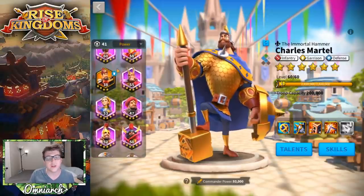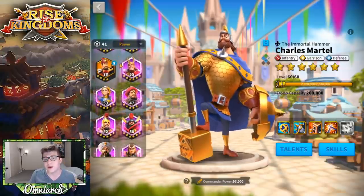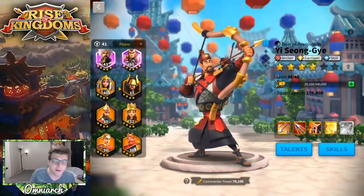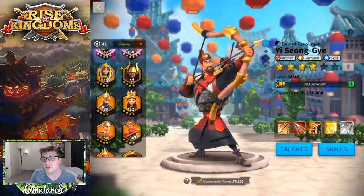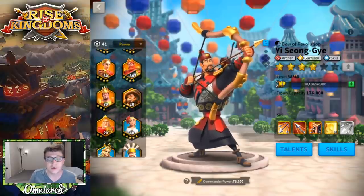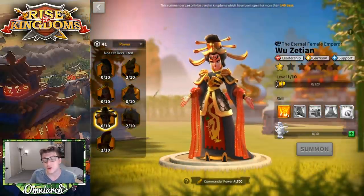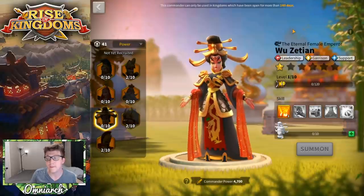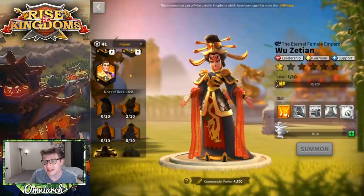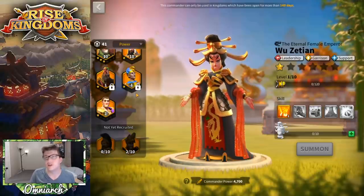Esong in a flag or fort is insanely powerful — super good. Another reason he's so incredible in this game. You can put Artemisia primary with Esong secondary, or Martel primary with Esong secondary — great ways to not only defend a flag but also control the field with insane AOE damage. You also could do Wu Zetian primary with Esong secondary — she's just an insanely defensive commander for your garrison, so that's a great option as well.